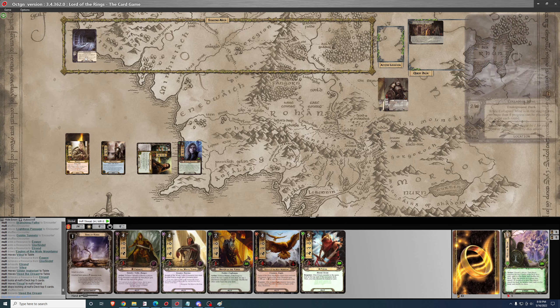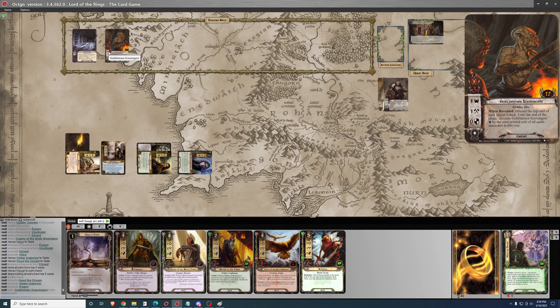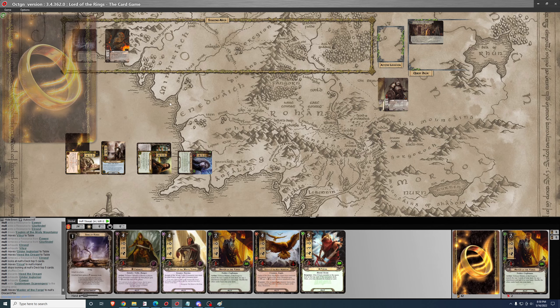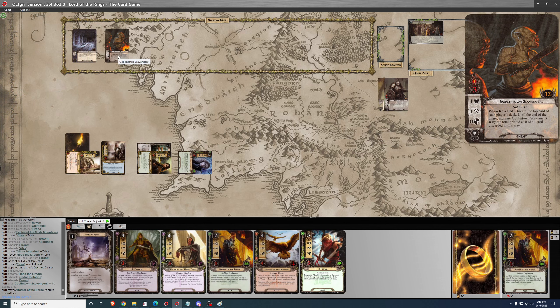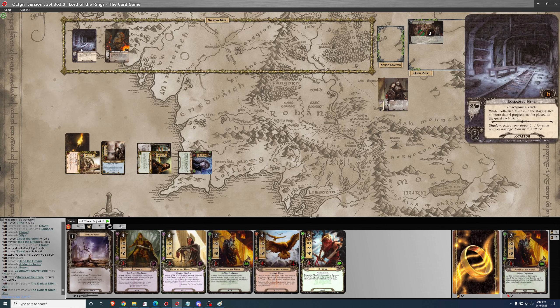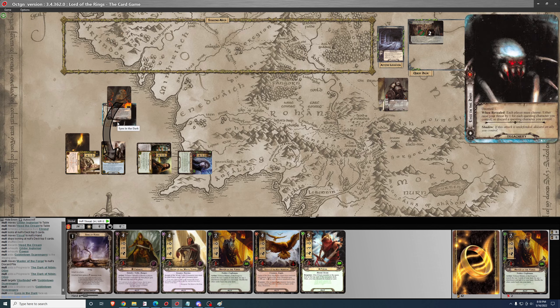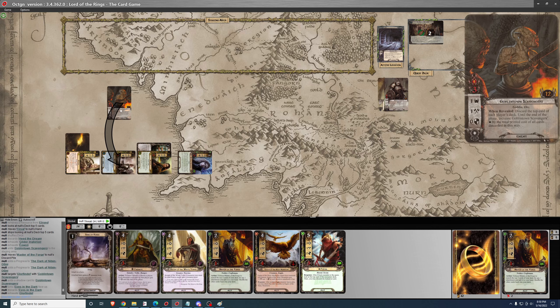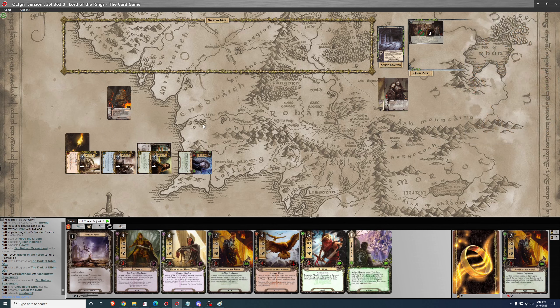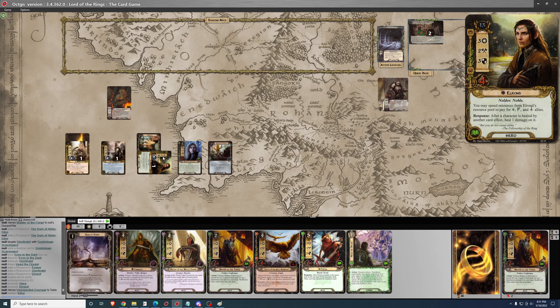Collapsed Mine means I can't place more than 4 on the quest. Questing for 7. When revealed, discard the top card of each player's deck. He's got 3 threat, so 5 to my 7 — 2 progress. We'll go ahead and move to Collapsed Mine. This enemy will engage and attack Glorfindel. No damage, 1 to 1.